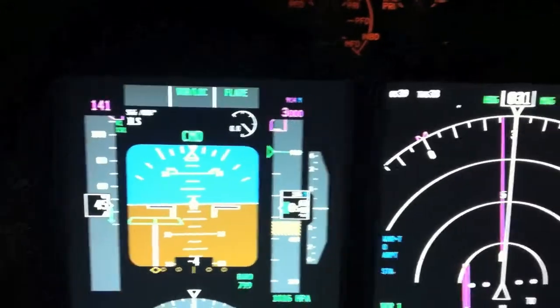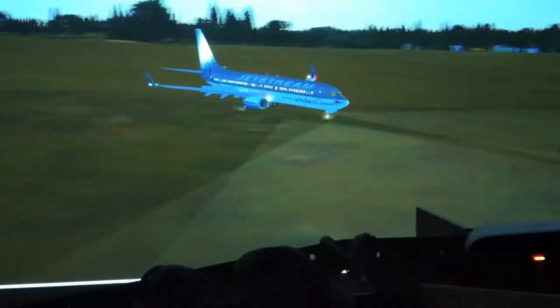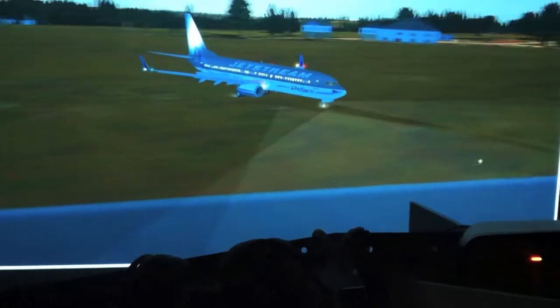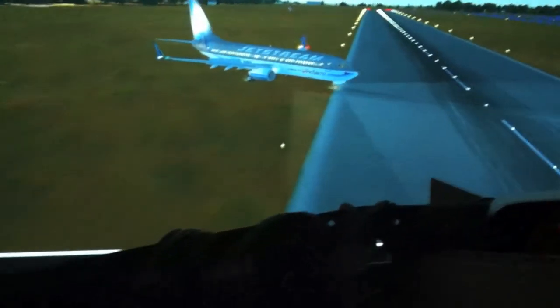If I turn off the brakes I should be able to steer the plane, but I am not able to — it's totally locked. You can see the nose wheel is steering somehow; you can see on the lights that the nose wheel is steering. But if I turn off the autopilot, now I'm able to steer the plane.